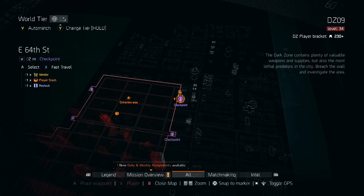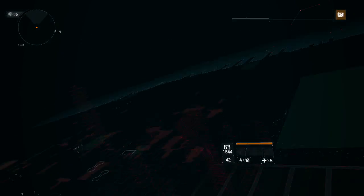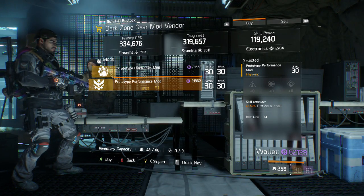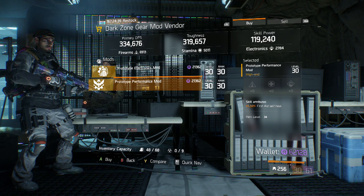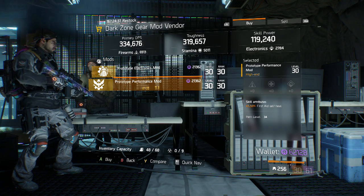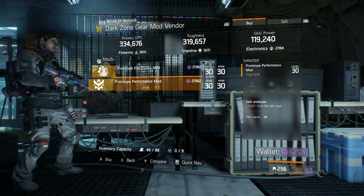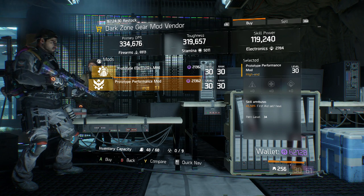Moving up to the northeast corner of the dark zone in DZ09 at the East 64th Street dark zone checkpoint, we have a Prototype Performance Mod with 5.5% first aid self-heal. I believe the max is 6%, which we had a couple weeks ago, but 5.5% is still very effective and nice to have for your first aid self-heal, especially while playing solo.